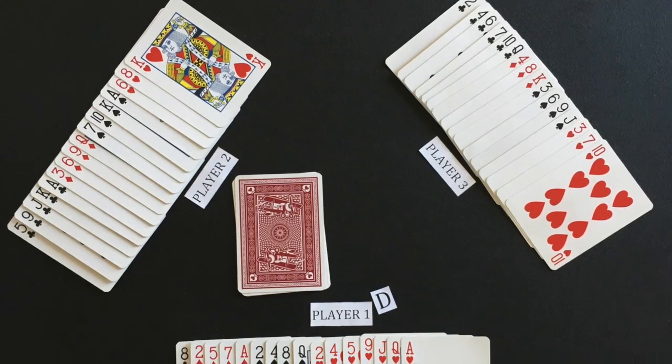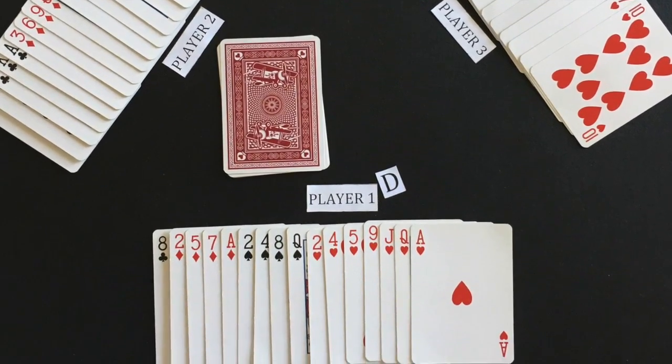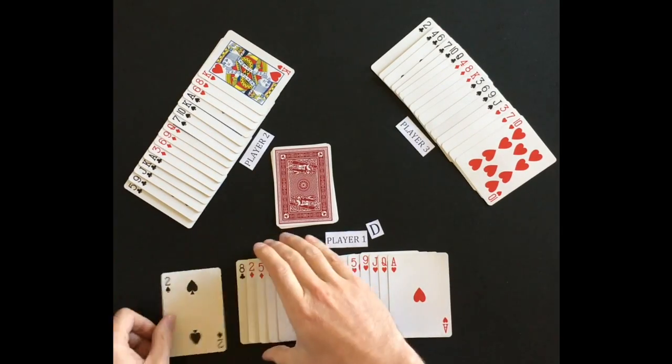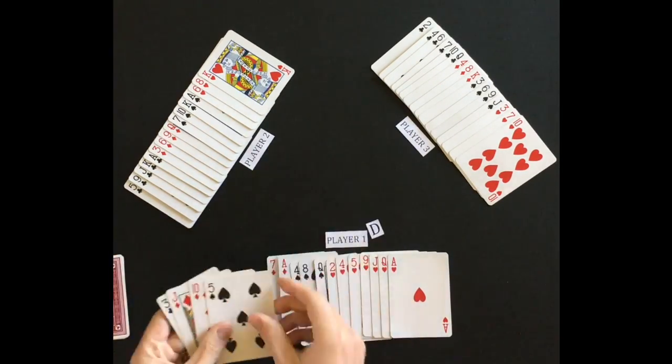Going back to the hand that was dealt earlier, I have flipped up each player's cards for you to see. In an actual game, you will keep your cards hidden from the other players. Before the game begins, the dealer will select a trump suit for the round. For this round, player one will select hearts as trump. The dealer will then select four cards from his hand to exchange with the four cards face down in the middle.